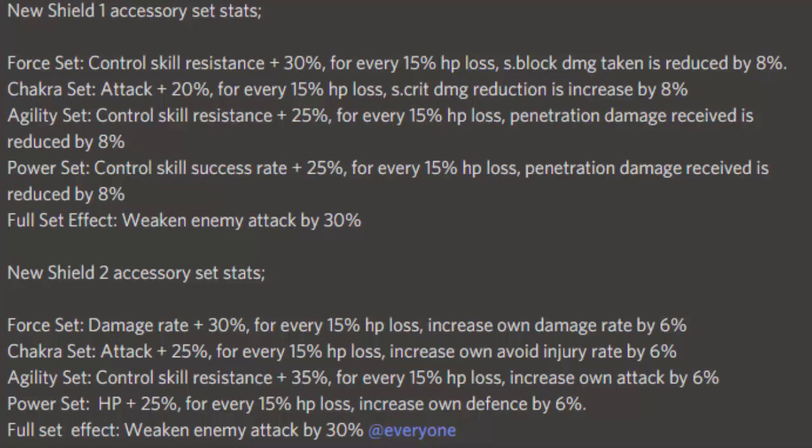Wait, actually both the Agility and Power sets are the same effect, so if you have both of them it won't be redundant but every 15 HP lost the penetration damage decreases by 16% combined. The set overall is more on the control side — two of them increase your resistance and the other increases success rate, but the second effect doesn't really affect much.